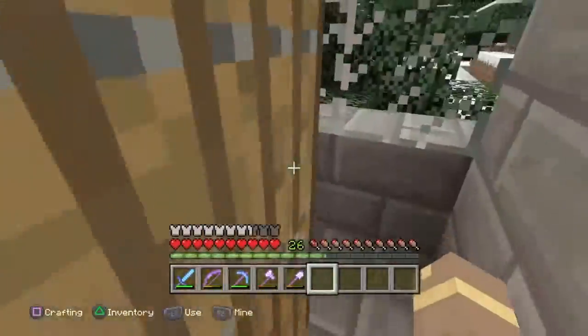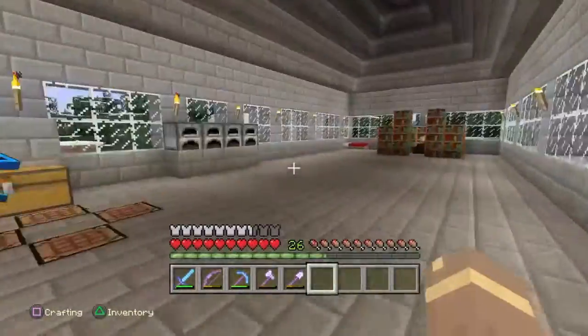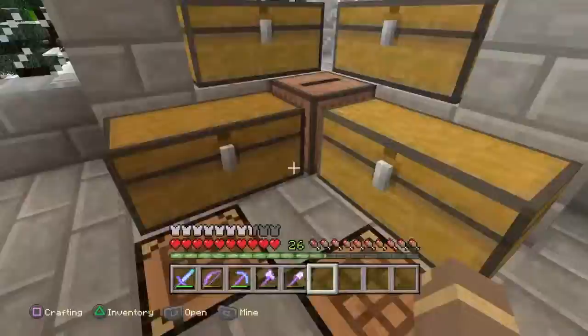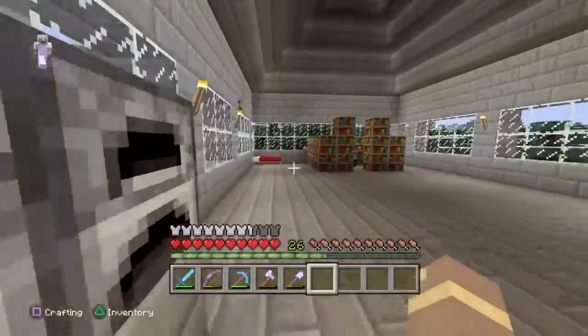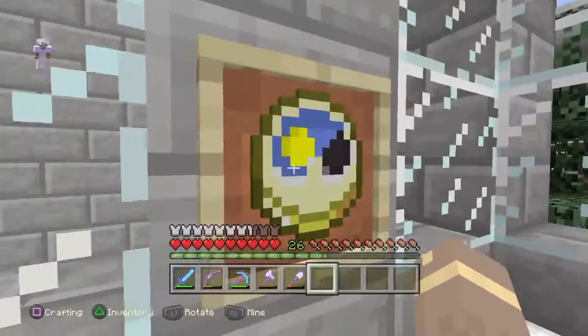Right here we have my little closet area. I'm going to build some stuff over there. And then we come up here, you're going to see my chest, my furnaces, my enchanting table, my bed, my clocks.